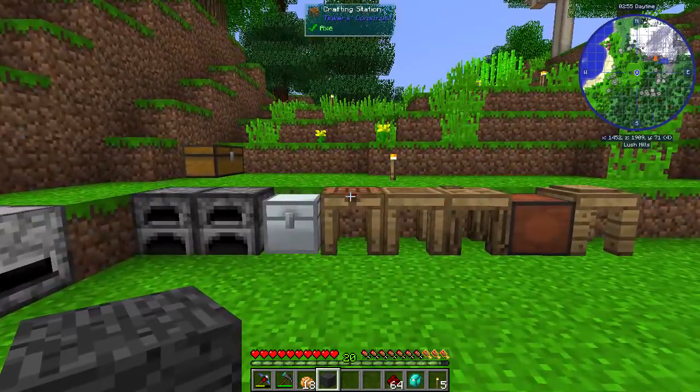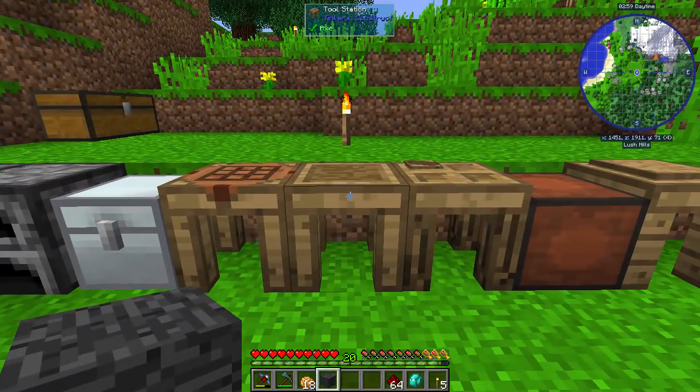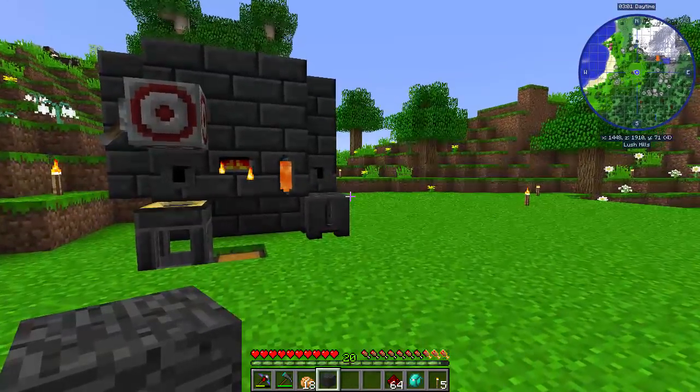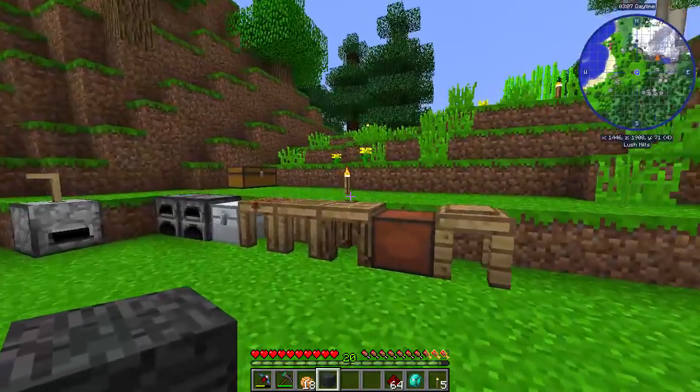Now, we're going to be looking at some other things today. We're going to be upgrading our tool station and we're going to be sorting out our armor, or at least part of our armor. There are many different armors.